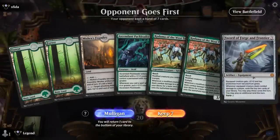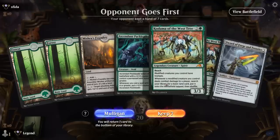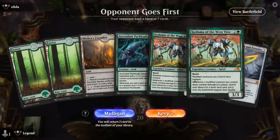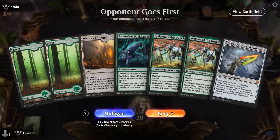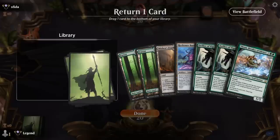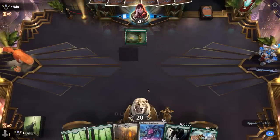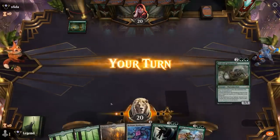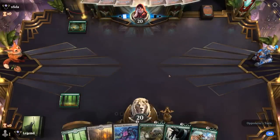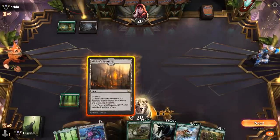We're on the draw. This hand seems keepable at first glance, but when we take a closer look I don't have a two-drop, no creature that will get a counter on turn 3 to get a land with Kodama, and double Kodama may or may not be useful. So I think we look for a slightly better curve-out hand. I don't want to go to 5 so we'll keep and hope to pick up a Kodama so Bankbuster gets to find a land. This Mono-Green deck really needs to curve out.